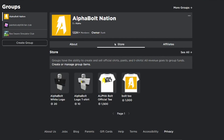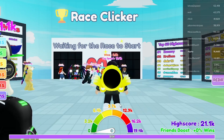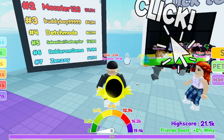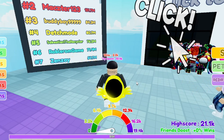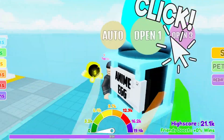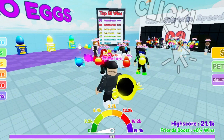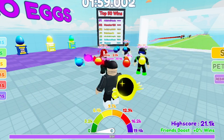In today's video, guys, we're inside Race Clicker and I'm basically going to show you all the working codes as of today, September 18th, 2022. Make sure you watch all the way to the end — don't skip any parts or you won't be able to get some working codes, free items, and other cool stuff. The last time I did a Race Clicker video was about two weeks ago, and there's actually a new update where they added a trade feature — you need one rebirth to unlock it.